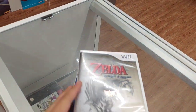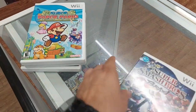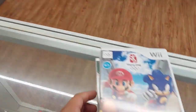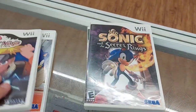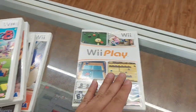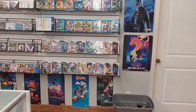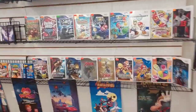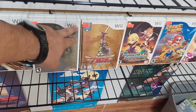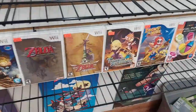Same thing for the Wii — these games we already have at this location, so these are going to go to Katie at my other location. These games we don't have here, so these are going to stay, get priced, put in the system, discs on the sleeves, and on the wall. I noticed on our Wii's we have two copies of Twilight Princess and Skyward Sword — we had them at another location but they sold, so I'm going to take these two for the other location.